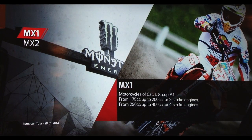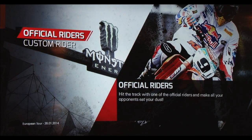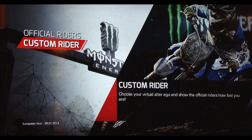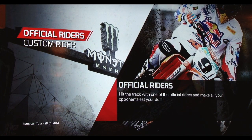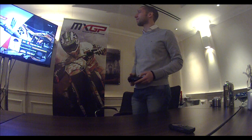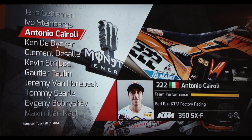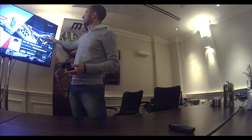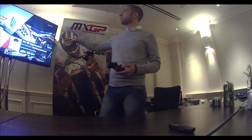We start with the MX1, that is the fastest category, and you can always choose between official and custom rider. I will choose Cairoli because he is the best — not because I'm Italian, but because he is a 7-time champion. As you can see, there is the real bike with the sponsor.